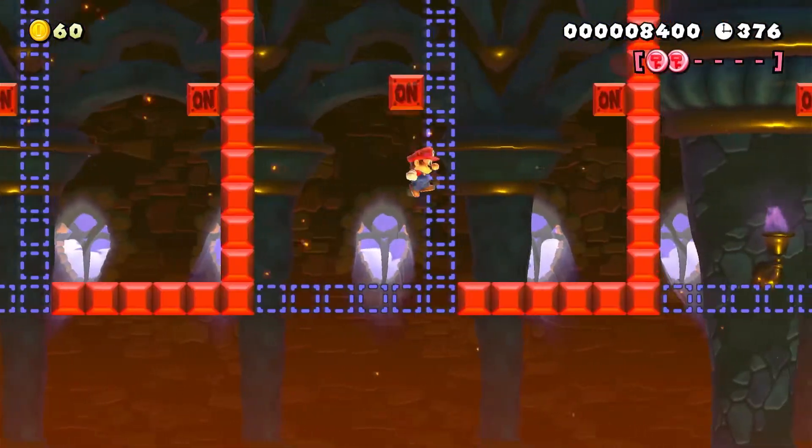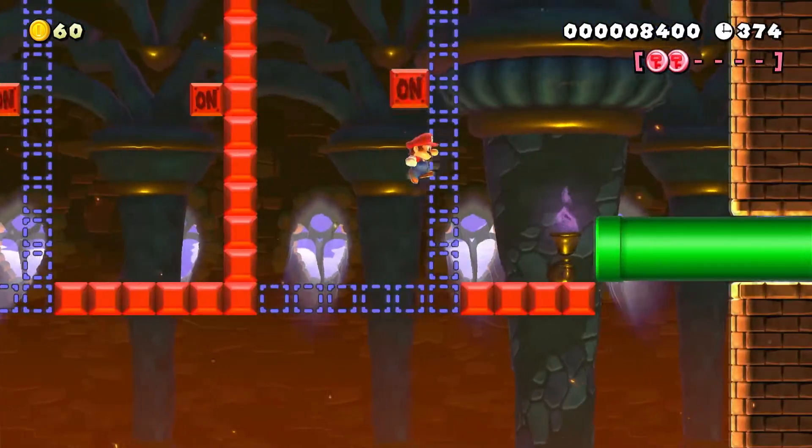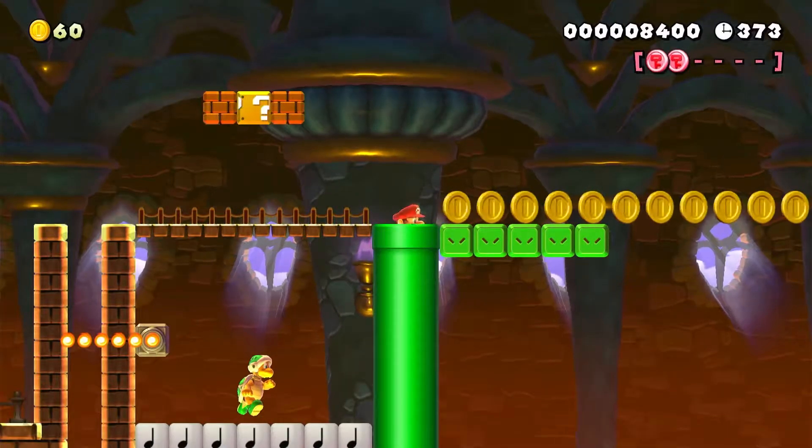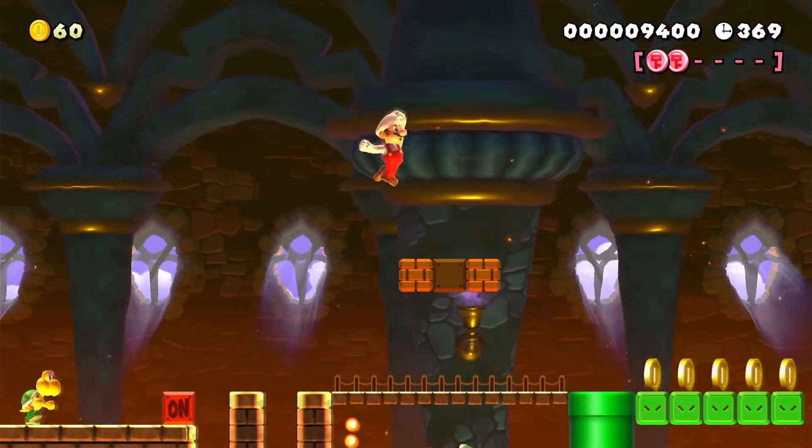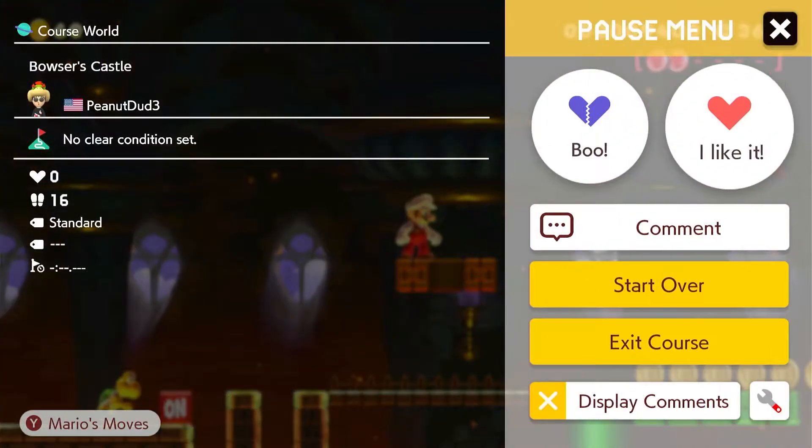Let me check this pipe — we can get in this pipe. What is this? I'm gonna take this nice and slow. Okay, so that's where it goes. Now we have what we need to finish the level — not too bad, not too bad.